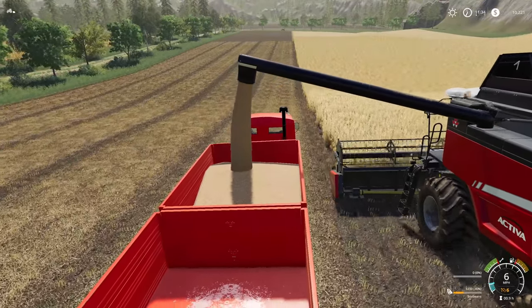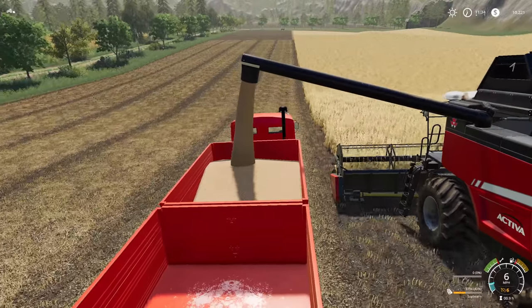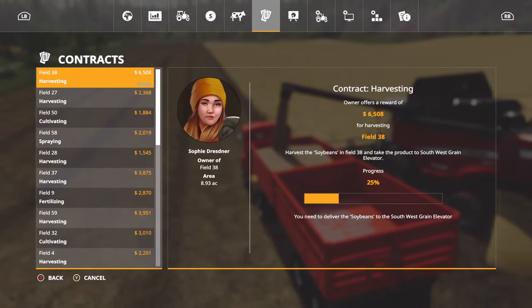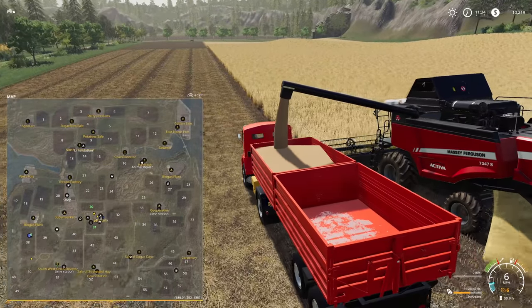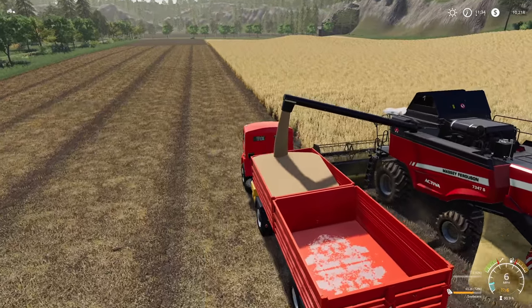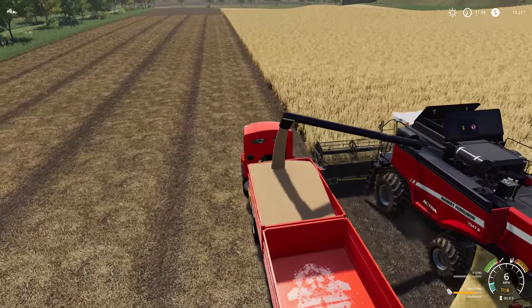It's only six miles an hour but it works. Also, it's the first click of six, not the second - the first click of six. If you guys are setting your cruise control, make sure you set that accordingly. I don't know where I'm supposed to sell this - Southwest grain elevator, I guess. Let's double check that just to make sure. Southwest grain elevator - yes. So everything that we sell will be going over there. Perfect.